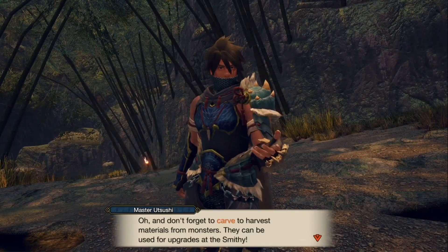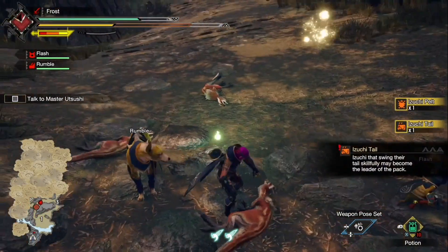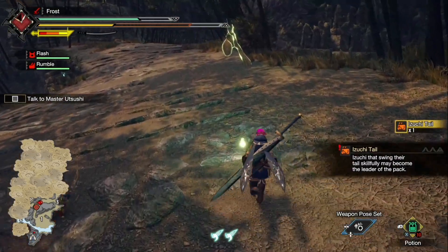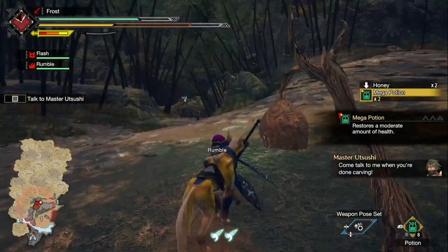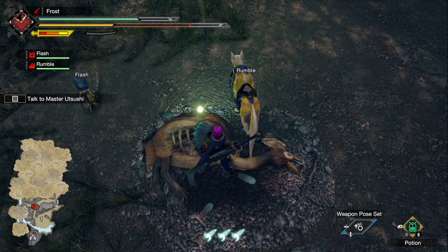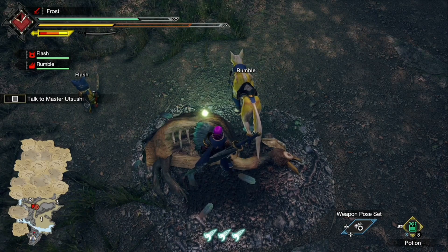Awesome job — you get to carve and harvest materials, just like regular Monster Hunter, which is what Monster Hunter really is. That's how you use your items at the bottom right. If you're full health, you're not going to drink it. You probably have the health potion equipped. My favorite thing is honey for Mega Potions.